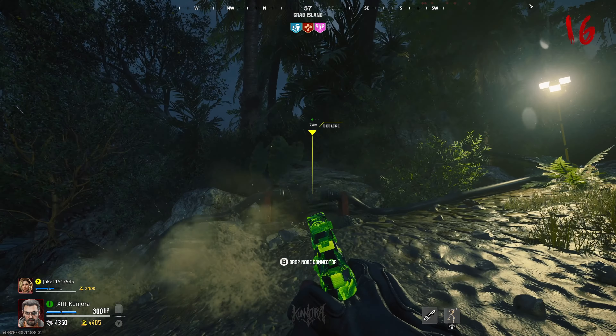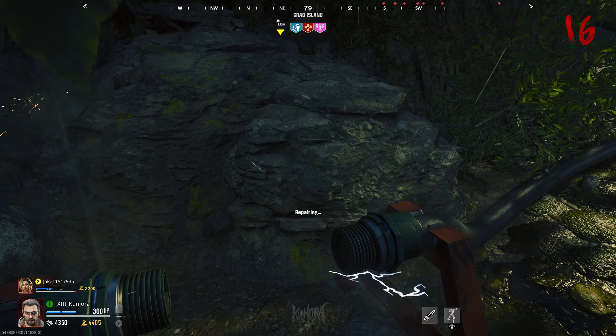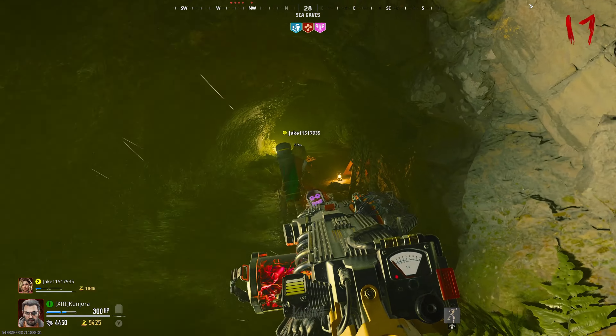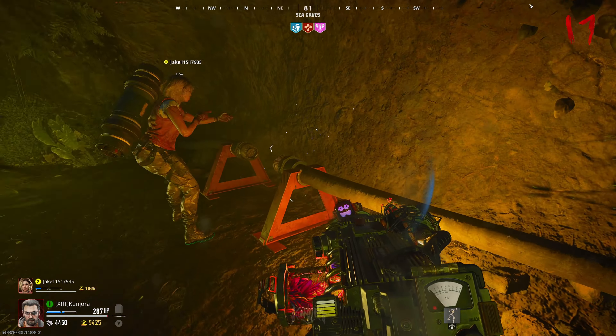Grab a node connector and survive the resulting lockdown. You'll need to place these node connectors in three potential locations: one is right here on Crab Island, another is found underneath the sea tower, and the last location is in the sea caves. You may find that one of these is already done for you.